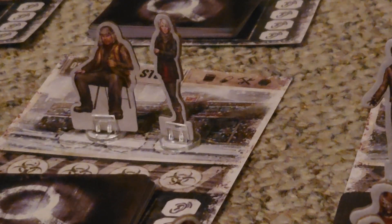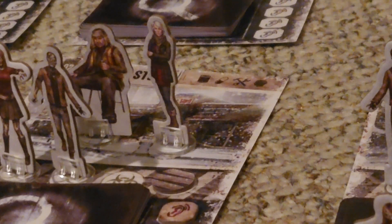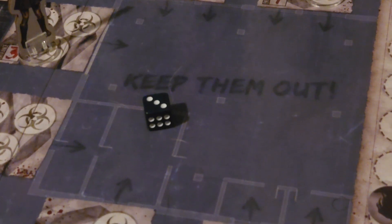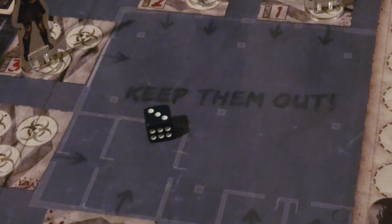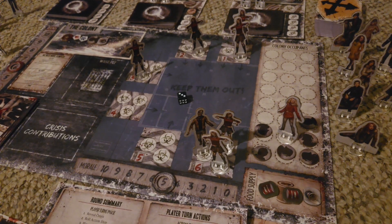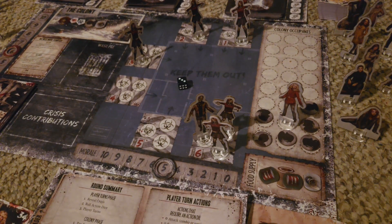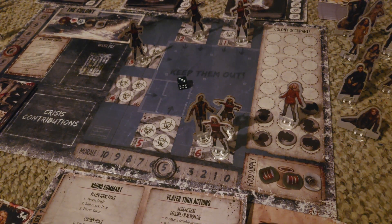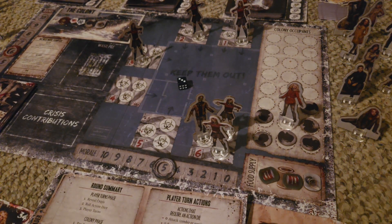At every non-colony location, you will add a zombie for every survivor that is at that non-colony location. The next thing to look at is the amount of noise tokens at a location. For every noise token you have, you are going to roll an unused action die to determine if a zombie was attracted to the extra noise. On a result of three or less at a non-colony location, another zombie will be added — taking into account whether barricades were put at that location or not. If a location needs to add another zombie but there is not enough space, then that area is considered overrun.